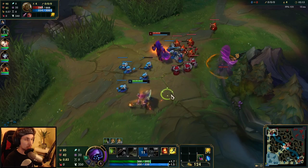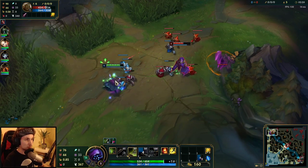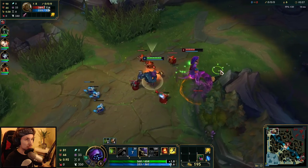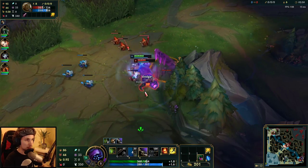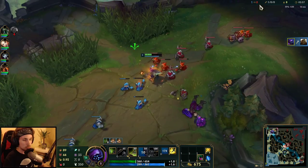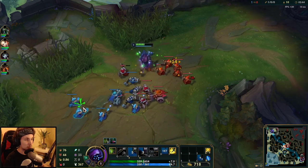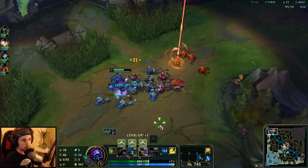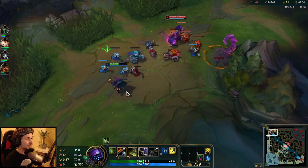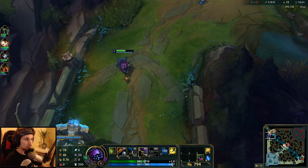Let me show you guys how it works. I'm going to get my W right here — we want to find him at level 2. Right now at levels 1 and 2 we are like ten times stronger than he is. Pop the ignite, go all-in — he didn't respect my level 1 and 2, so he's going to pay for it. You've got to know your power spikes on Jax.